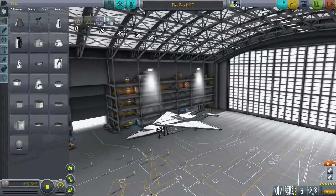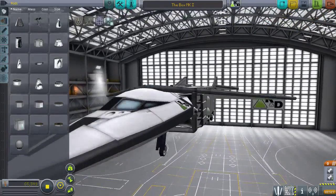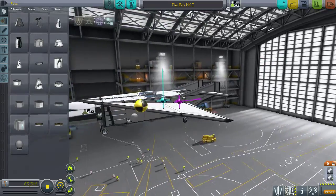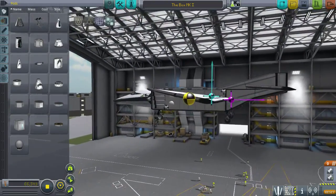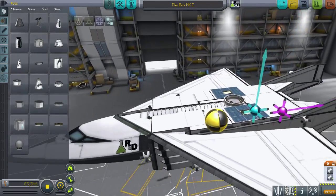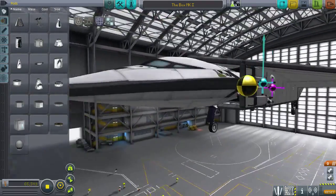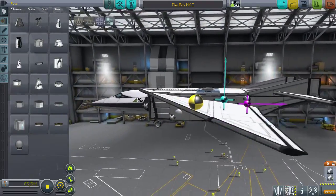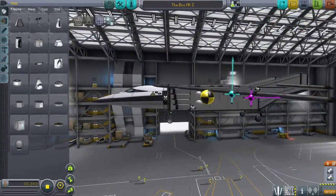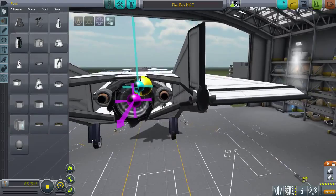Next up, we have a plane by Heroic Stumpy called The Box Mark 1 — I can immediately see why it's called that. I've been told this is an SSTO, and I just noticed the extreme angle on the wings. This is an SSTO that is supposed to be able to go to Duna and back, which explains the extreme wing angle, as that would be very useful for both flights on Duna and flights in the upper atmosphere of Kerbin, as well as probably for takeoff speed here on Kerbin.